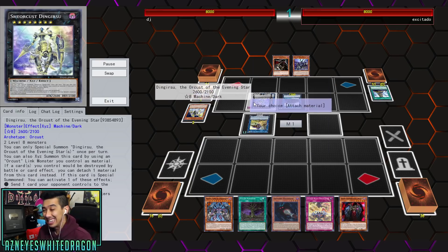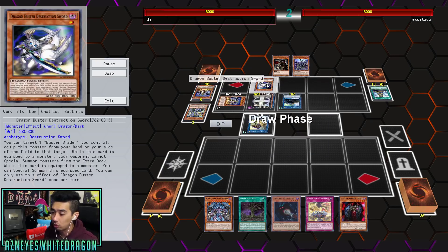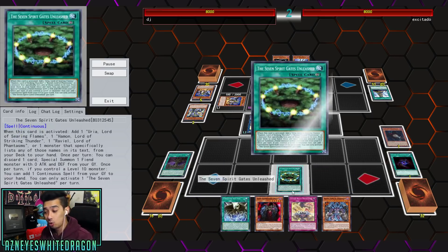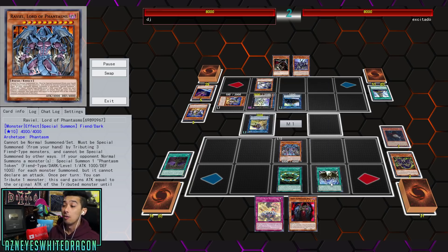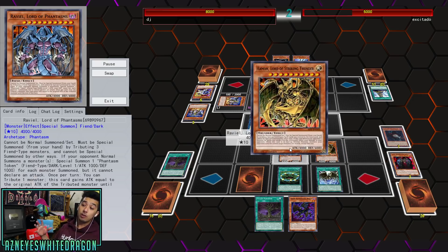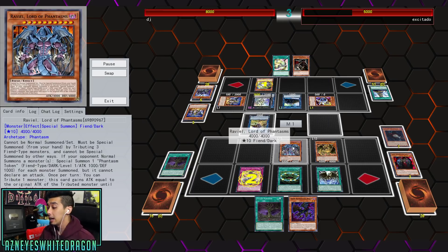We've also got Dinowrestler Pankratops to deal with. The Orcas variant has Dragon Buster Destruction Sword, so no cards can be special summoned from the extra deck — but what's cool about this deck is it doesn't care about an extra deck at all. You can throw in a lot of different cards, even Pot of Extravagance, since you don't need an extra deck for this. We're going to just dunk on him. The new Sacred Beast has been talked about — I'm curious if you guys think it'll be meta.